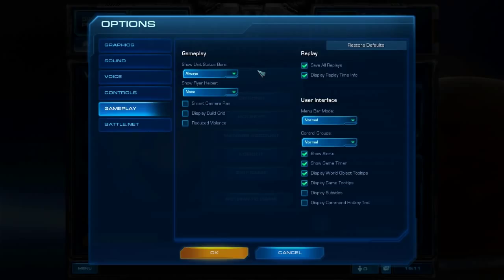With unit status bars always on, you can see the health of everything at a glance, which helps you micro and target-fire better. For example, if you see a Colossus in red health and others in green, you'll know which to target down first. Even if you think it clutters the screen, after five or ten games you'll completely forget they're on — it just becomes part of the game.